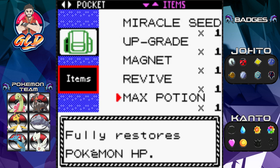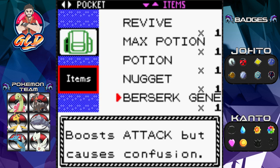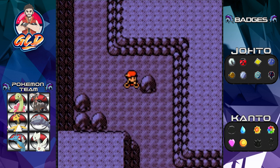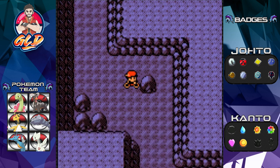...you can rock climb and all that stuff, so that's pretty cool. We don't need that item anymore so we're gonna toss it, and we're just gonna grab this max revive right here, because we're gonna be needing it for what's to come.